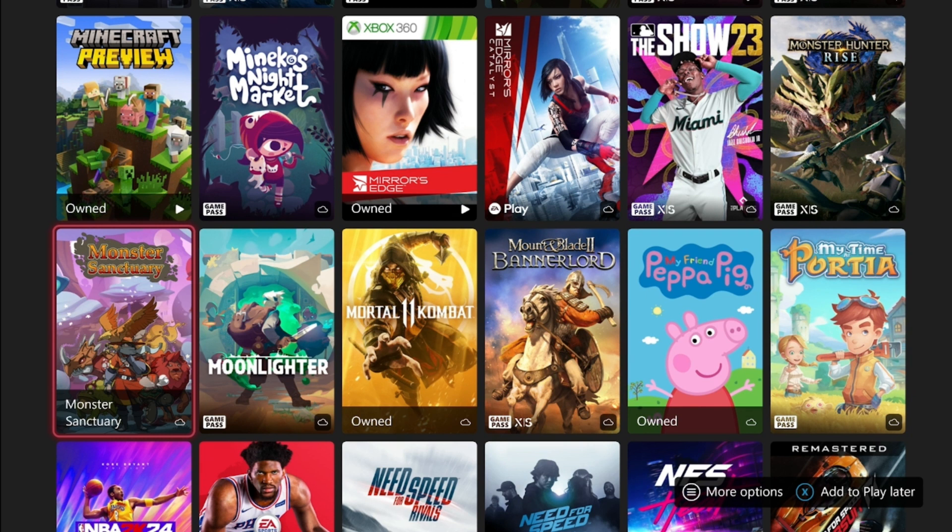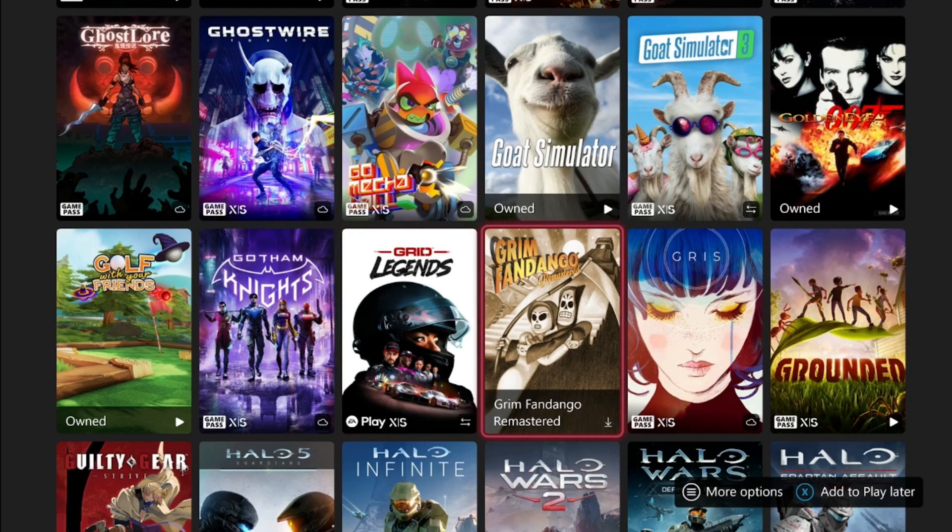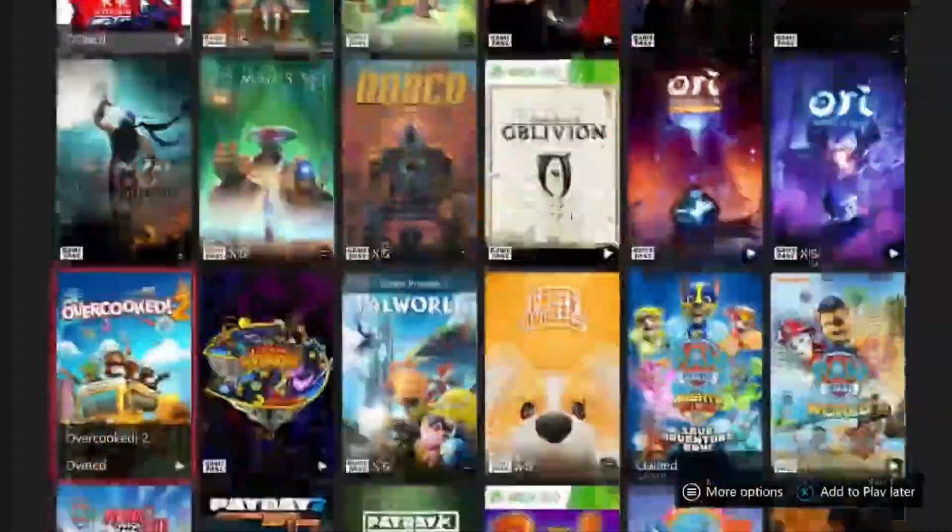Next is Grounded, which has definitely blown up my channel. I've put out three videos on it and they're probably my most popular. I can still give you the world. I'm not sure if you can get all the achievements anymore, but at minimum I think it's around 2,000 to 2,400 Gamerscore you can get almost instantly. Some people tell me it works, some say it doesn't, but I still have the Grounded worlds and it's a really quick completion.